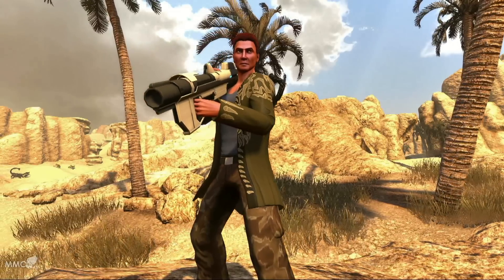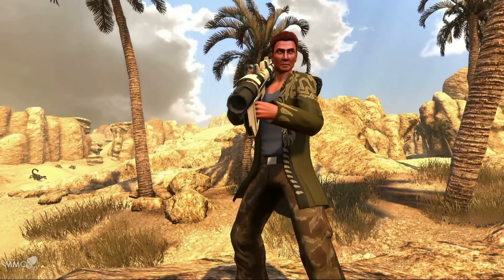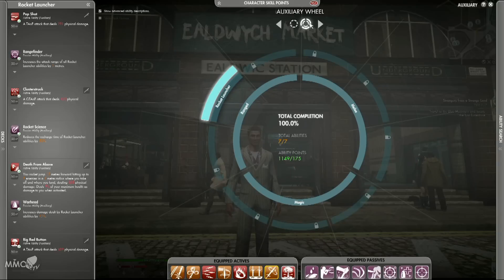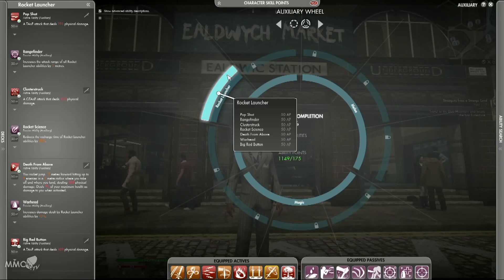One of the most exciting aspects of the new update is the introduction of the first auxiliary weapon, featuring seven brand new abilities wrapped in a brand new auxiliary ability wheel.